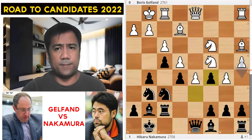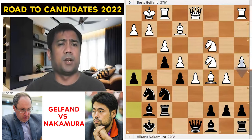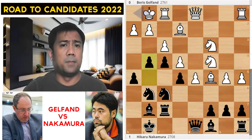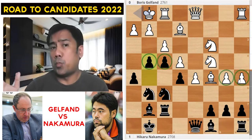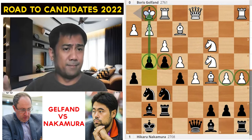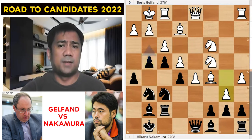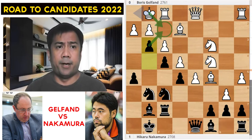After b5 takes on c5, Bxc5, h5 — rolling on the king. A5 — white also rolls on the queenside — but black's pawns are scarier than white's. White's queenside pawns can promote, but the pawns in front of the king threaten checkmate. The queenside pawns only offer potential promotion, not mate. Then b6, g3 — the pawn nail! No escape square for the king.